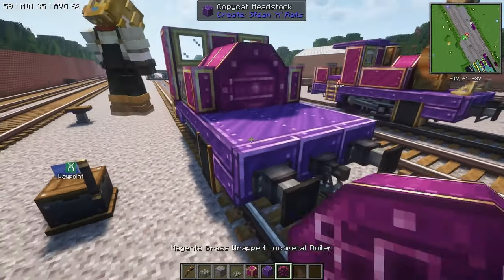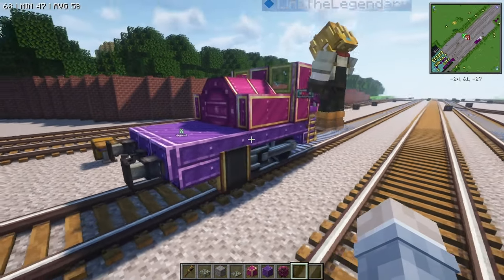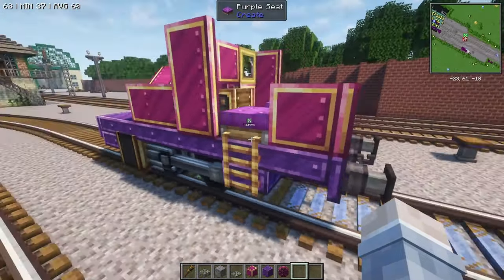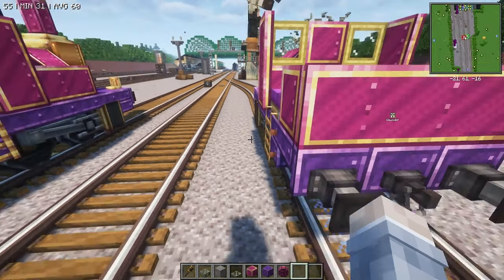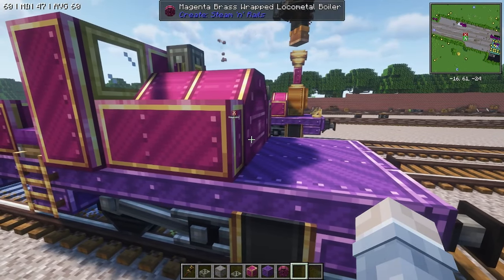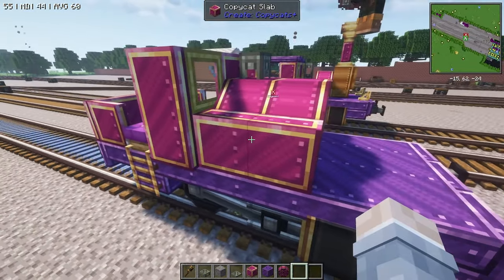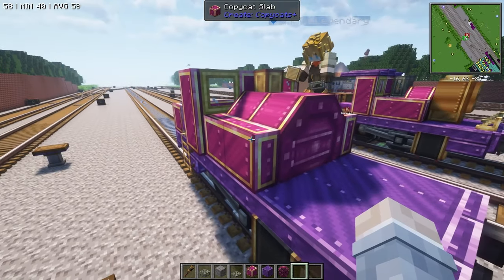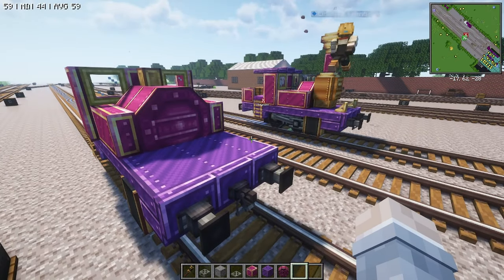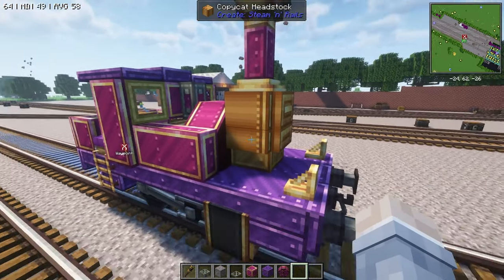Make sure the side tanks are not inside the boiler or it will cause a glitch. That's the boiler so far. I couldn't find a way to fit a whistle on — if anyone has any ideas let me know. For the whistle, grab a copycat beam and place it facing up. For the brass, I used the regular brass block — just like this. Then you have that dome. Moving on to the smoke box...